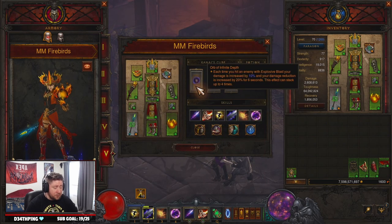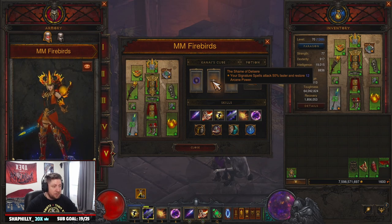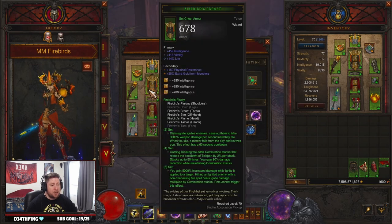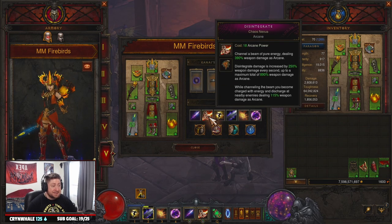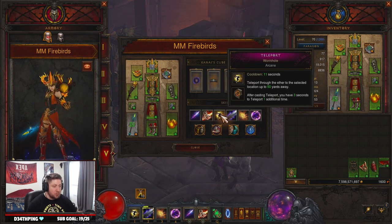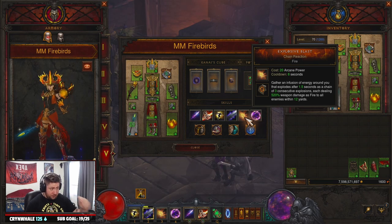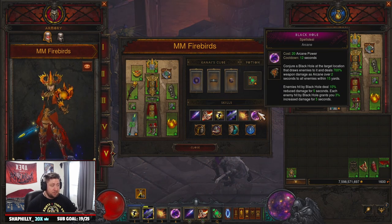In the Cube we have Orb of Infinite Depth, which gives increased damage and damage reduction with Explosive Blast — that should be up always. Shame of Delsere makes our signature spells attack faster and gives more arcane power — this should be non-stop full. Ring of Royal Grandeur complements all three different sets. For skills: Magic Missile with Conflagrate for fire, Disintegrate Chaos Nexus which makes all the beams shoot out of our back to ignite everything, Teleport Wormhole so we can teleport multiple times, Magic Weapon Deflection for defense, Explosive Blast Chain Reaction which ignites multiple times to keep our stacks up, and Black Hole Spell Steal for even more damage and grouping enemies.